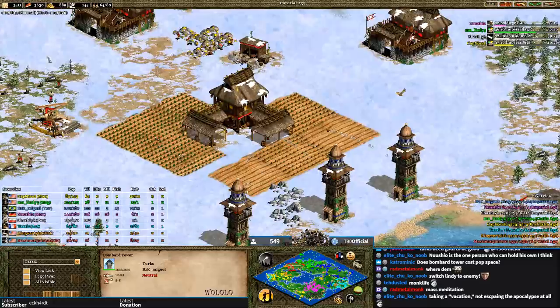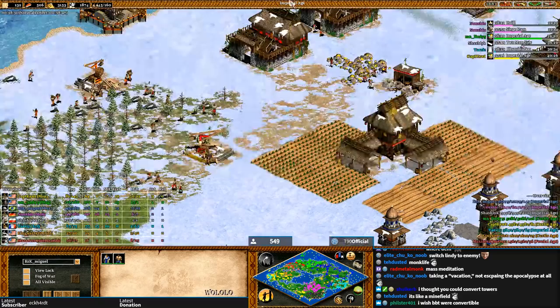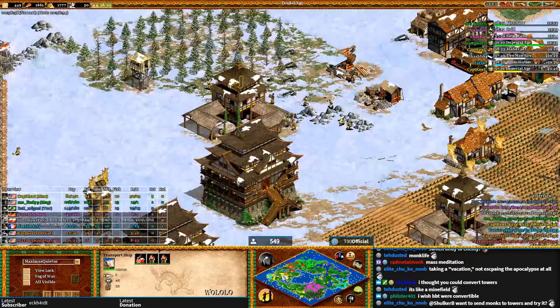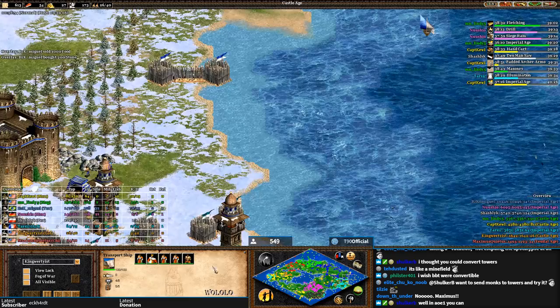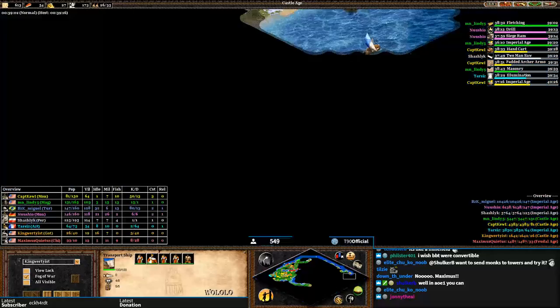Captain Cool tried to deny a tower but I believe he clicked the tower instead of the villager. Where is the king for Maximus? It's in a transport. Where is the king for orange? Also in a transport, running around. Oh, I would laugh so much if it hits a tower — he won't want to go here because he sees Miguel has a villager.